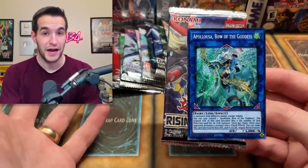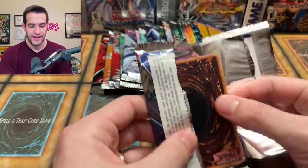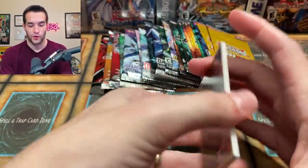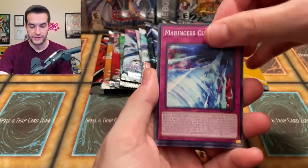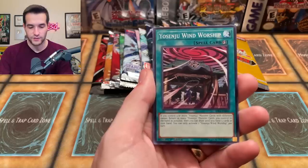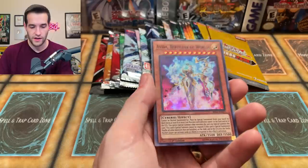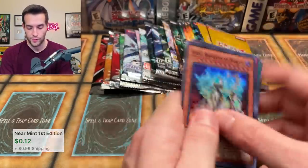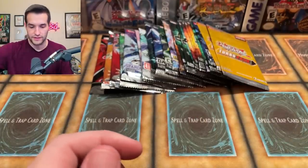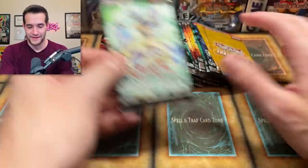Back to these — Rising Rampage first edition. Technically there could be an Apollousa in here — if that happens I will die, that would be insane — it's like a $1,500 card. Let's go: Marincess Current, Smorgon, Slotovend, Windworship. One day we're actually going to pull that Apollousa. I even opened a case one time of blisters and it didn't happen. Bird of Perfection and then a Vita Rebuild Our Worlds. I really want to pull that at some point.